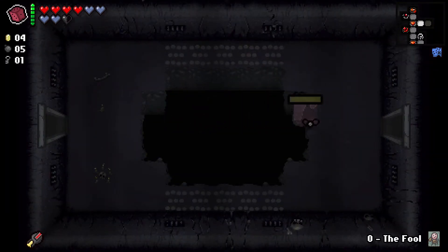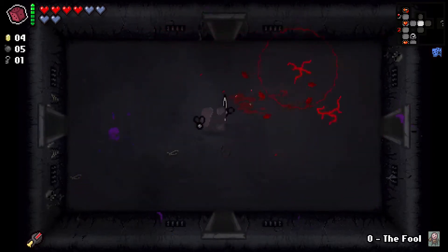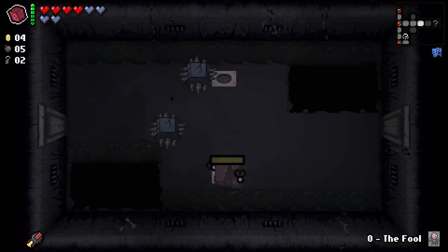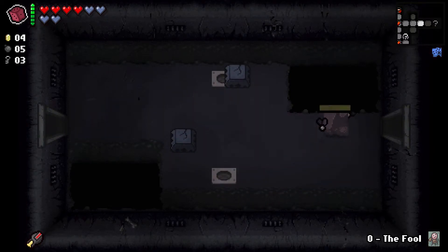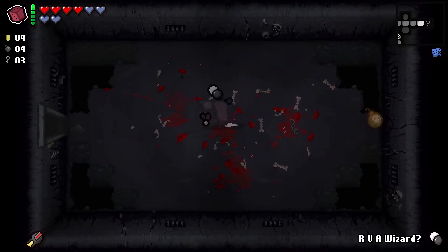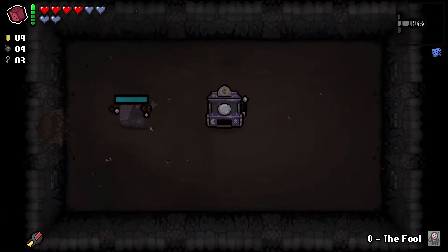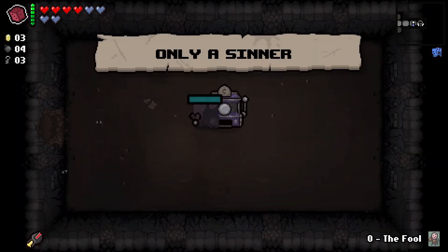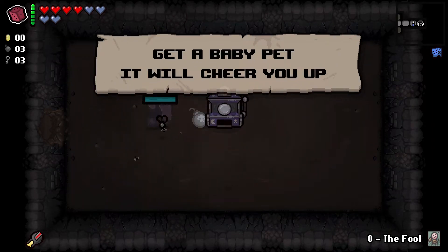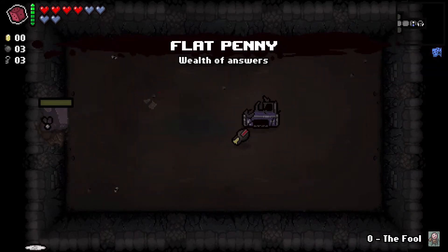Please be something good in our item room. Oh no. I can't handle any more bad. Oh, I actually didn't take damage there — awesome. Now we're getting a bunch of keys, which is cool. What you got for me? Are you a wizard? I hate you. We got four coins. Let's go for a trinket. Anything? No. You suck. And the flat penny, which isn't bad. So move on.